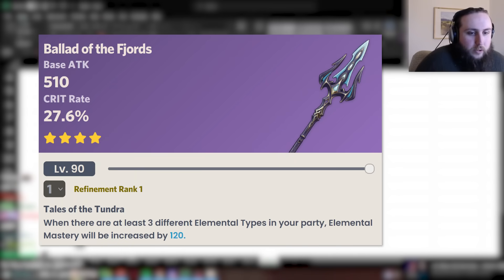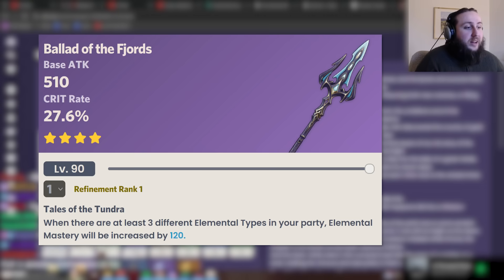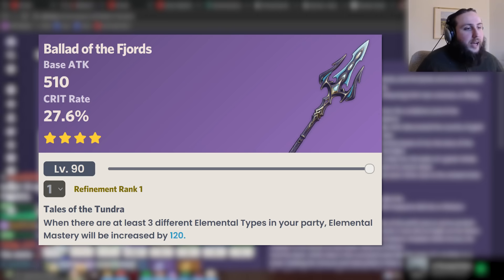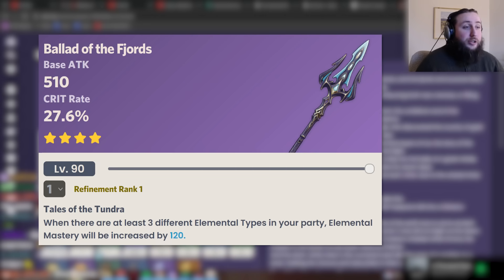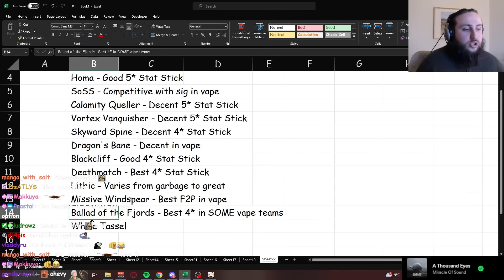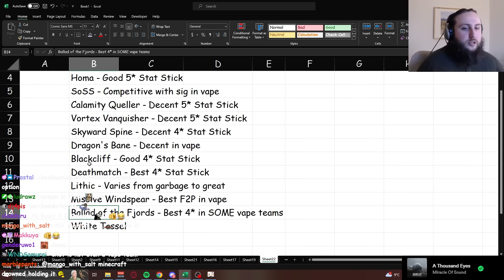Ballad of the Fjords, the battle-pass polearm: best four-star in some vape teams. When there are at least three different element types in your party, EM is increased by 120 (up to 240 at R5). That's a lot of EM, though it suffers a bit from the same issue as Dragon's Bane at high refinement. Because of the restriction requiring three elements, some vape teams — namely Bennett double-hydro — won't proc this passive. Since even in teams where it beats Deathmatch the margin isn't huge, I'd generally recommend sticking to Deathmatch for battle-pass options.